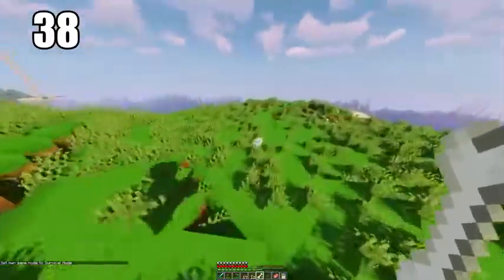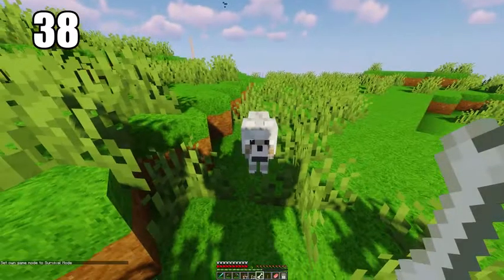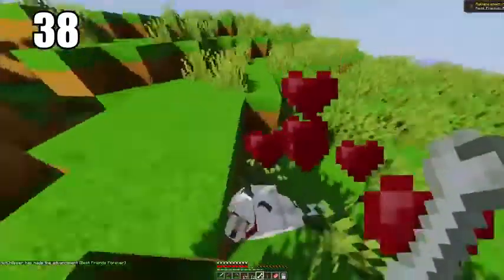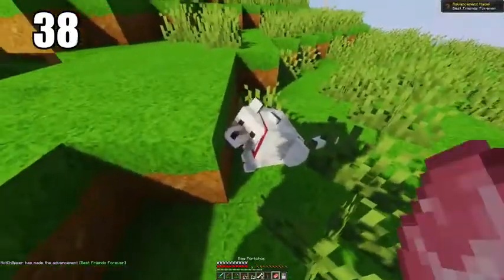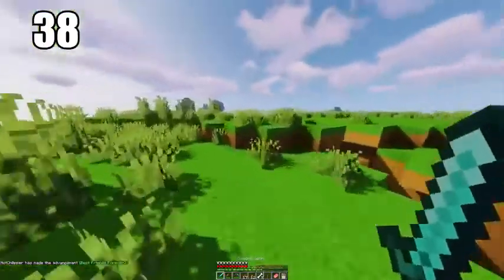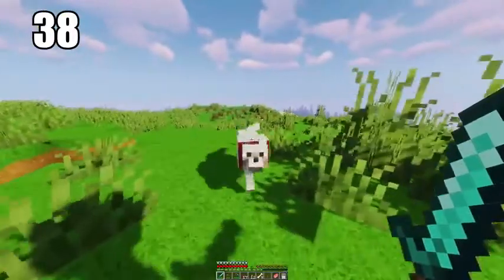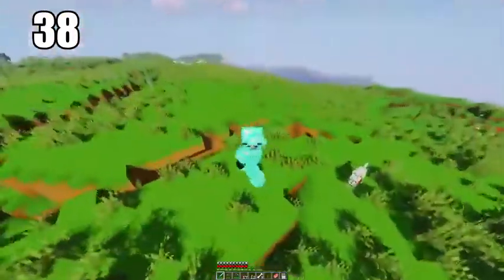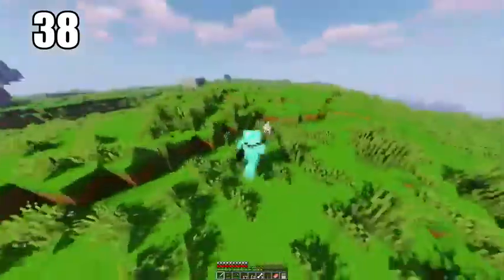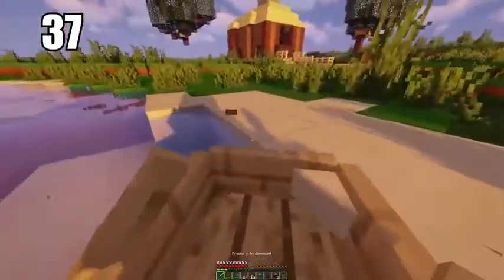Tip number 38 is taming yourself a wolf and having it as a companion. You can tame multiple animals as companions, like a llama, but one of the essentials is definitely a wolf. It'll follow you wherever you go, fight for you when you start attacking something, and can be a lifesaver. Keep in mind you cannot bring them to the nether, so they'll have to stay in the overworld, but you can leave them in your house as well.